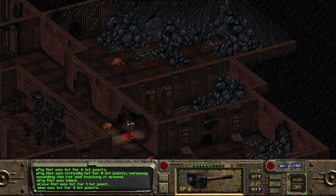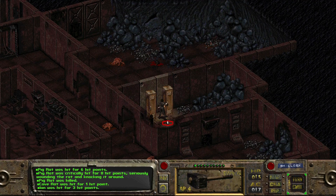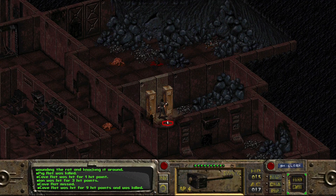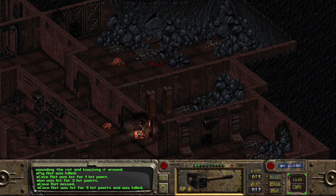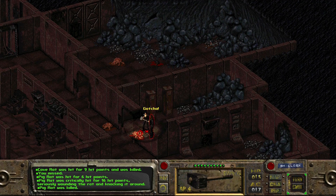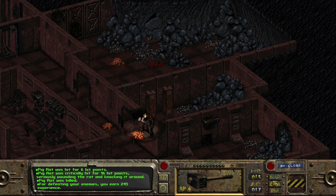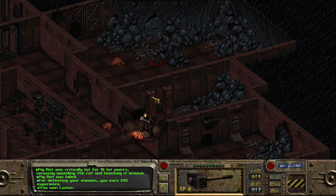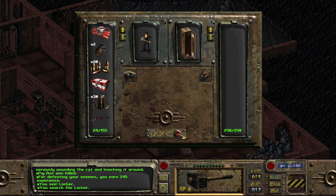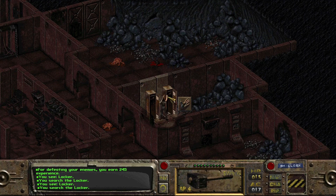Ending the turn instead of the combat, so Ian just keeps rushing ahead. Did he kill it? I think it was killed. That guy comes into the room. Is that everybody now? A whopping 245 XP. It's in these lockers - some explosives, two grenades. Finally find some grenades.